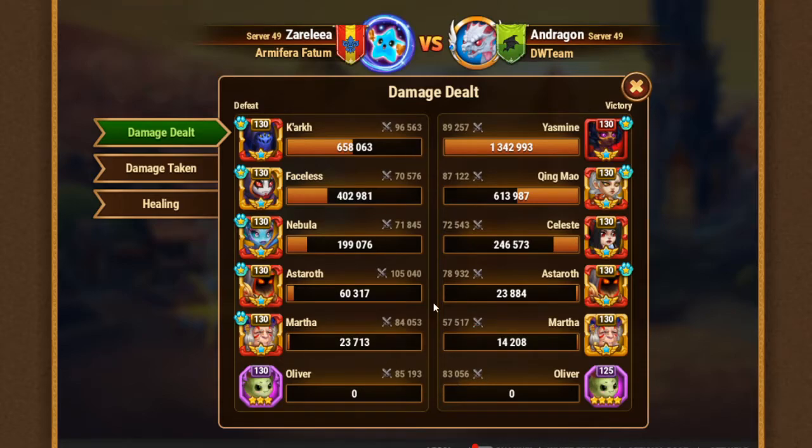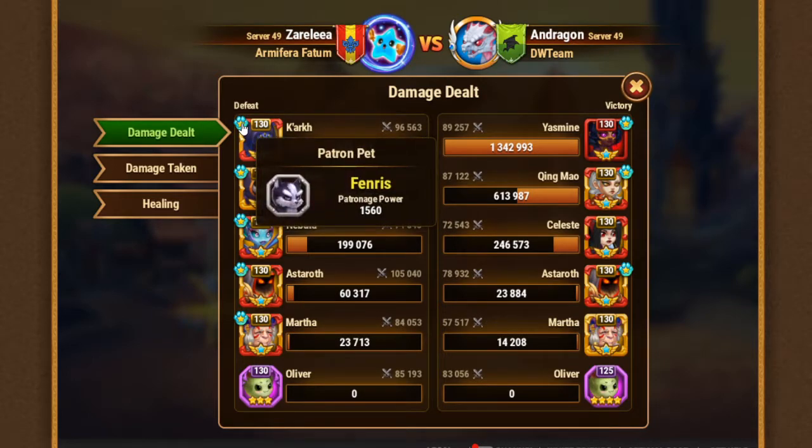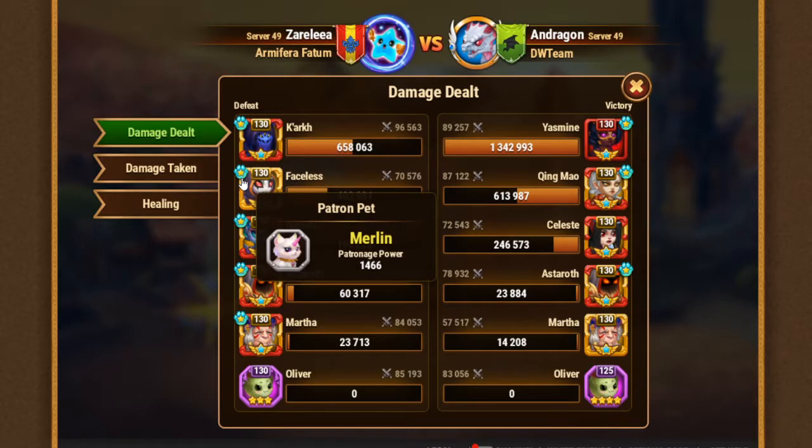I think that this Kark pack should be stronger than my team in total amount of power, but as you can see it lost. So let's see what happened here. As you can see, he got all five pets operating, so each of his champions is protected. The strongest is probably Oliver.